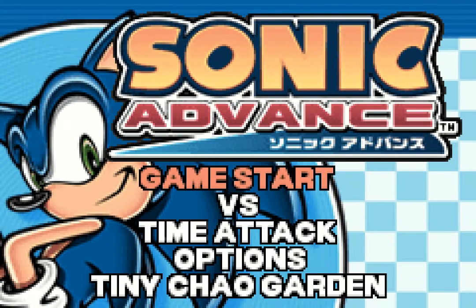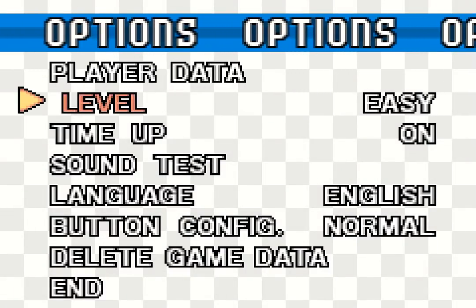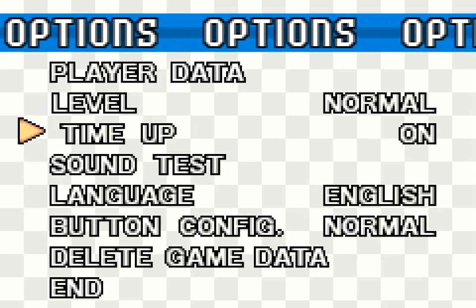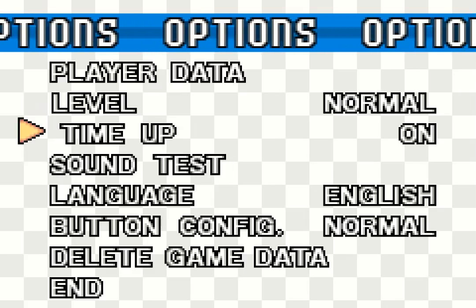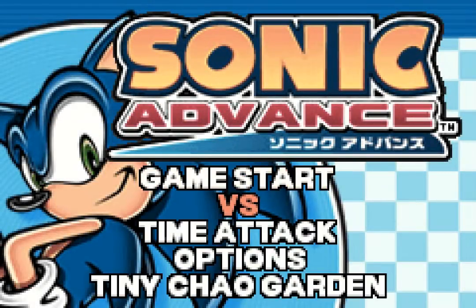Alright, we're gonna press the start button. So we got Game Start, we got Secret Options — nice. We got an option, there's a Level select. And we got a timer — okay, sure, I'll keep it on. Everything seems okay, everything checks out. There's a tiny Chao garden thing. I don't know what that is, we'll check that out maybe at some point. Let's just go.